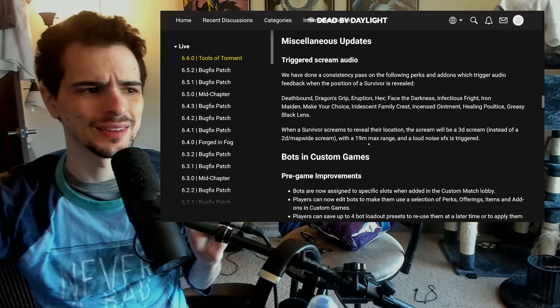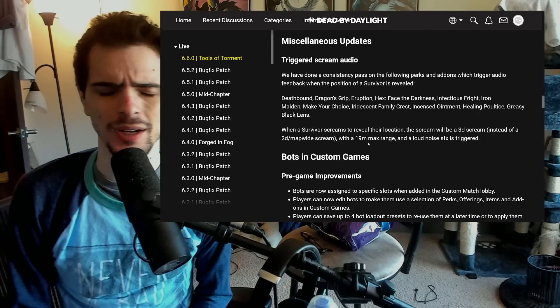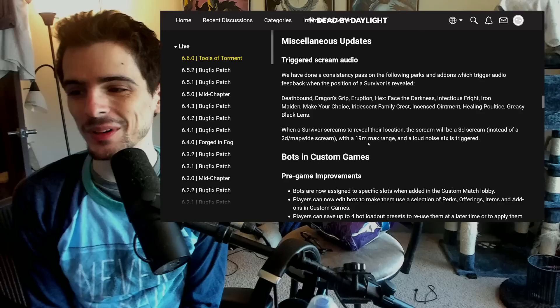You should still see at least the pop-up for a second, so it's not completely done. But yeah, things like Make Your Choice and Dragon Scrip — I got those perks confused because you don't see any of them ever — but they have been made worse. So that is a very random change.